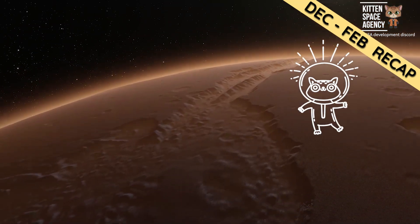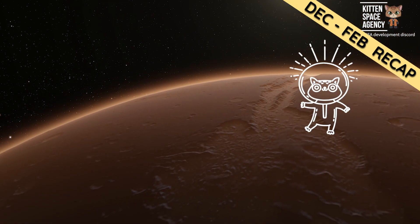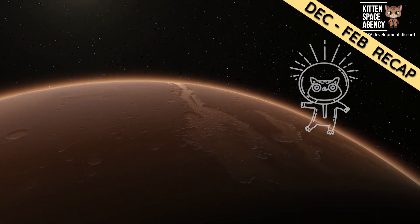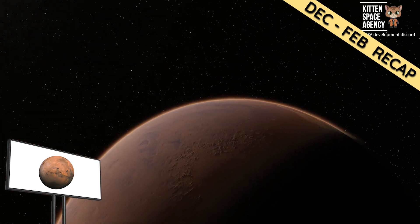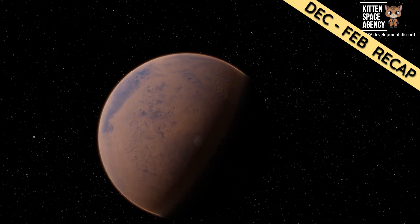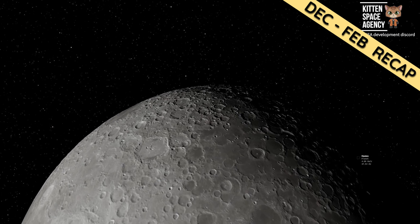We have talked about in prior updates the seamless transitions from orbit to the surface of planets. The developers have managed to accomplish this through a process of pre-rendering meshes rather than rendering them in real time. This process is called spherical billboards. Because there are no large scenes that need to be constantly updated or rendered, the developers are able to swap out these pre-rendered meshes for planets as you approach them, creating a significantly smoother transition from orbit down to the surface and back again.